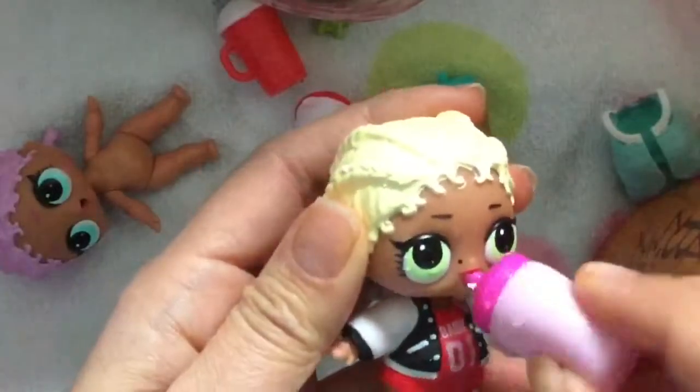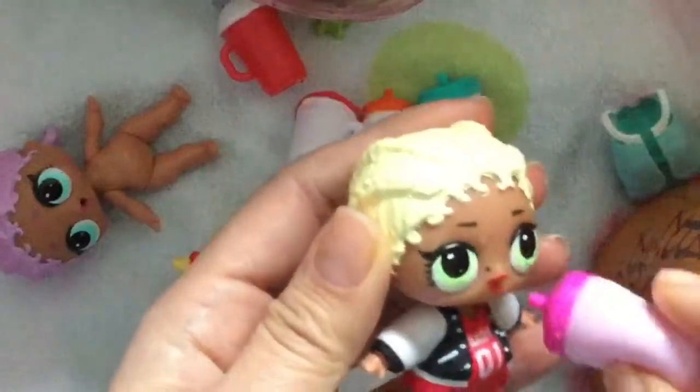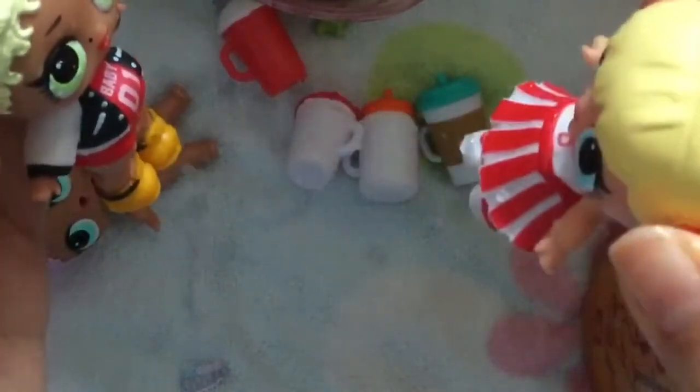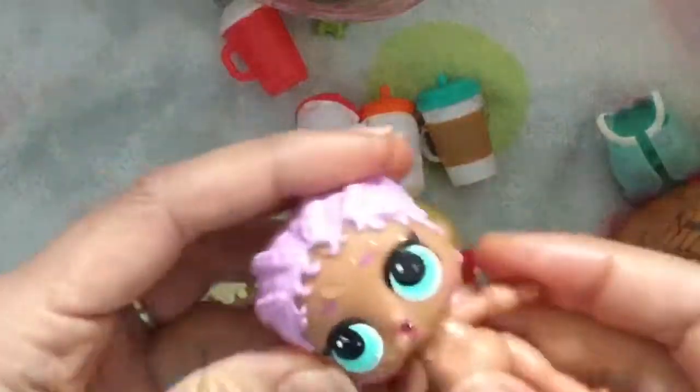Let's see what little MC Swag does. We're just going to goop goop goop — feed her some water. Do you want to see what I can do? Do we have to get the toilet out? Oh no — don't spit at me! They're spitting at each other. Oh my gosh, it's like a spitting war — they both spit! Who else do we have that spits? I think Merbaby spits too. Let's see Merbaby spit.